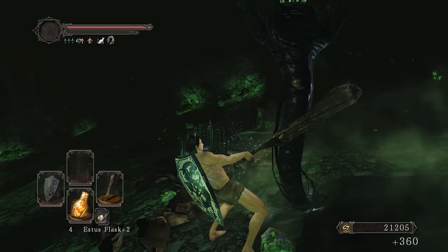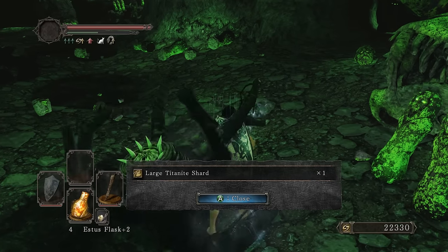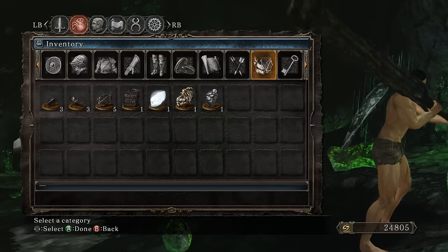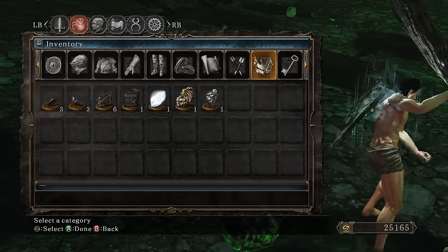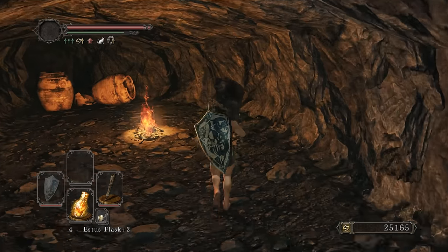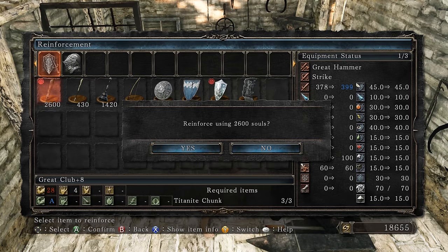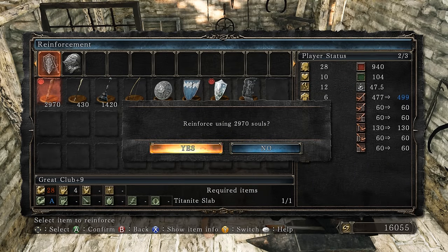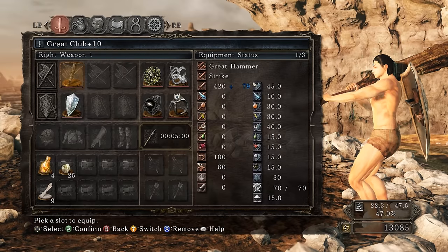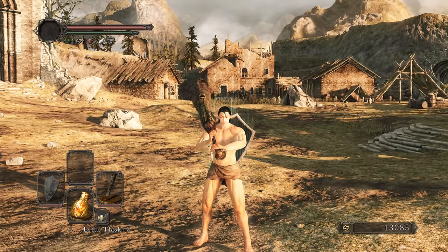We need two more titanite chunks. In about three minutes we got a titanite shard too. Got one more - just need one more. There we go! Six minutes total and we had zero large titanite shards and one chunk, now we got everything we needed. Boom - plus nine, damage is 499. And just like that we're at plus ten. We haven't killed a single boss except Dragon Rider. If that's not broken I don't know what is.